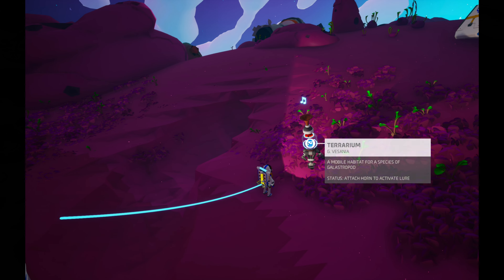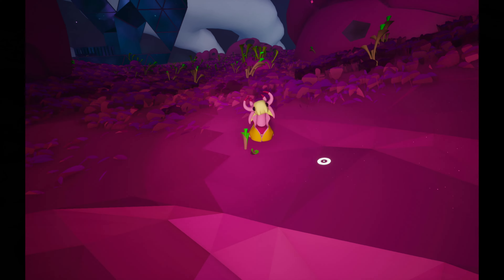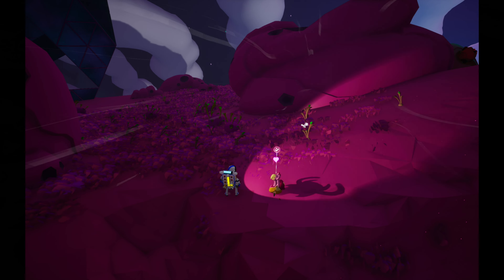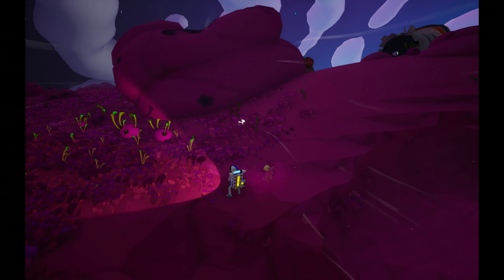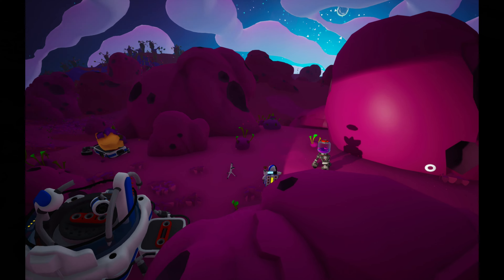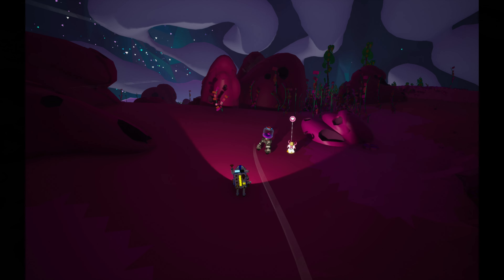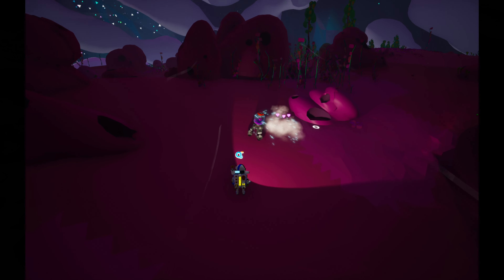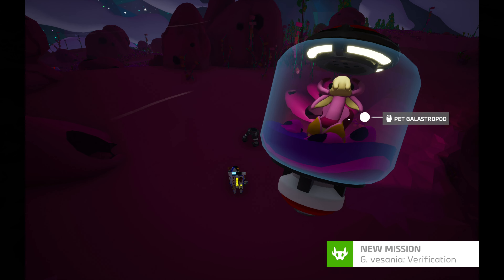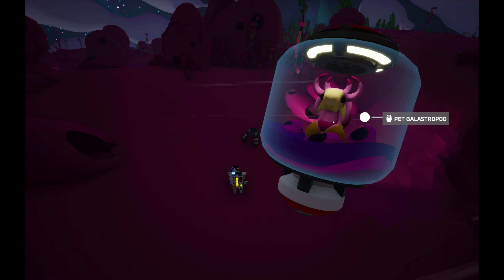We're back at Planet Bassania so let's go ahead and find our pet. Whoa, this is the coolest one so far! We should be able to befriend her now — nice! So now let's take this princess. So it is a princess — we're going to take her back to Sylvia now.